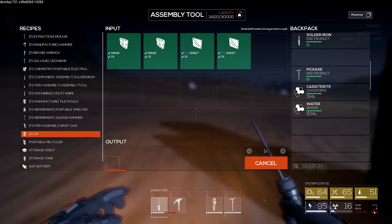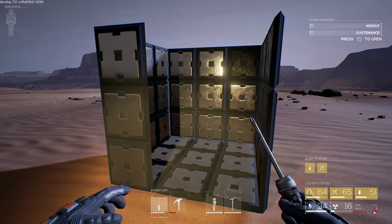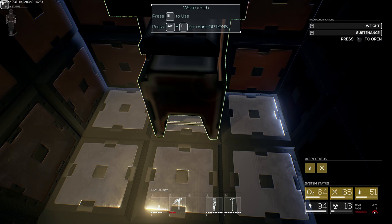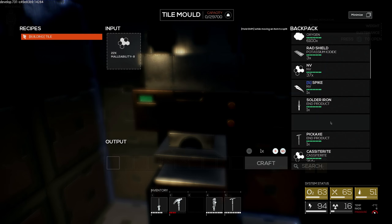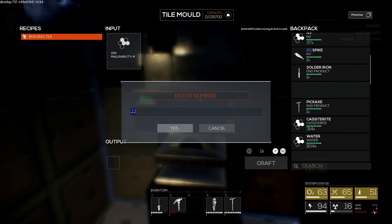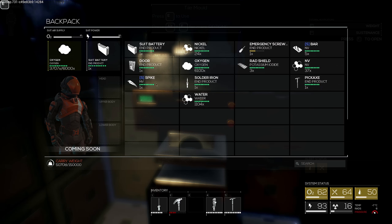We got our door back. Now we should put down our tile mold - then we can fit all of that material in. Put that right there. So we can put... it holds 29,000. I should be able to hold all of it. Now infinitely craft my stuff - thank you. Now we have a door as well, so we can seal this up.